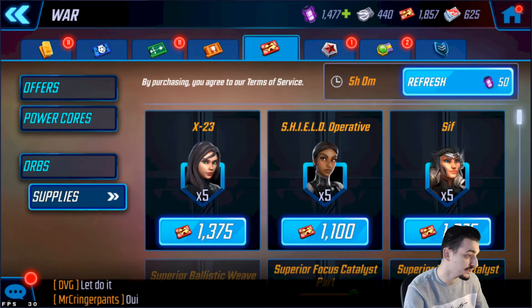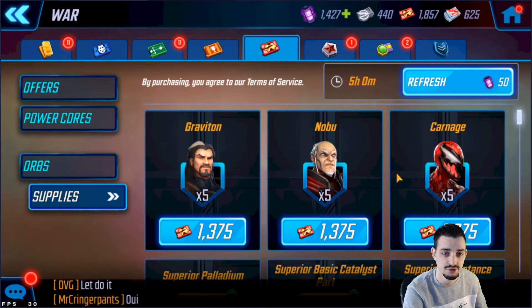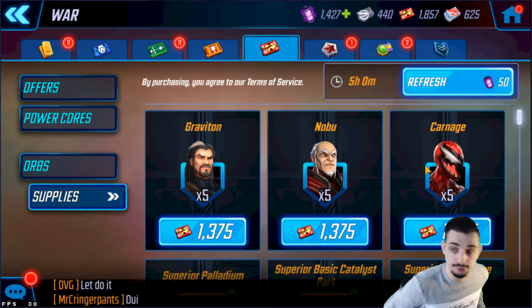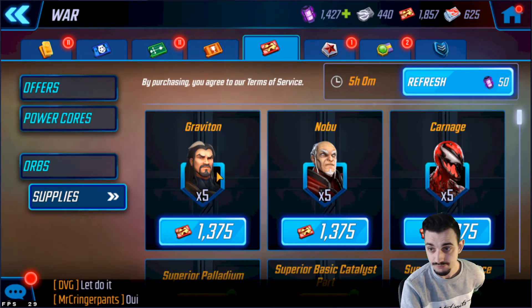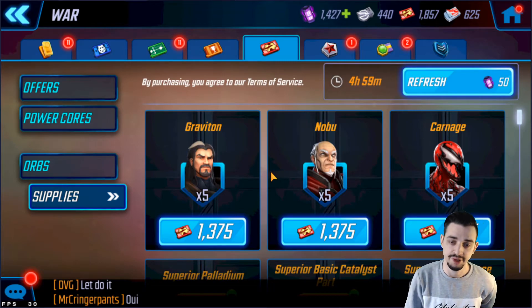The War Store has three random character slots that pop up randomly and you can refresh. After refreshing, we got Carnage, Nobu, and Graviton. Nobu has a node so I really don't recommend farming him from here — that's a waste of resources. Carnage is a pretty good farm because he is part of the Symbiote team which is a good raid team, however he's way better with Symbiote Spider-Man, who is only available from orbs. Graviton is good for AIM but I don't recommend him either.